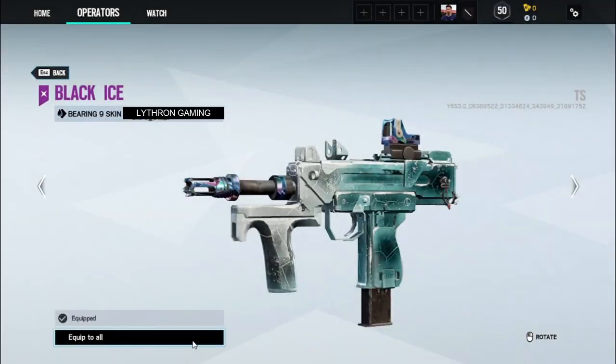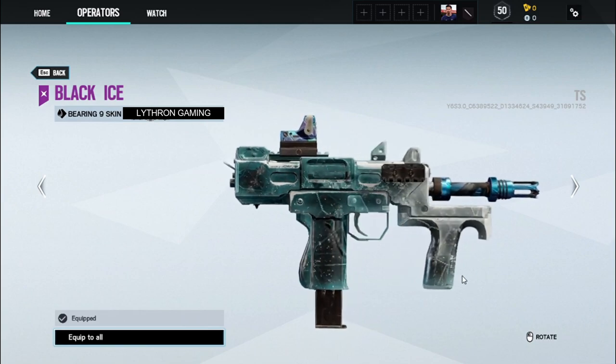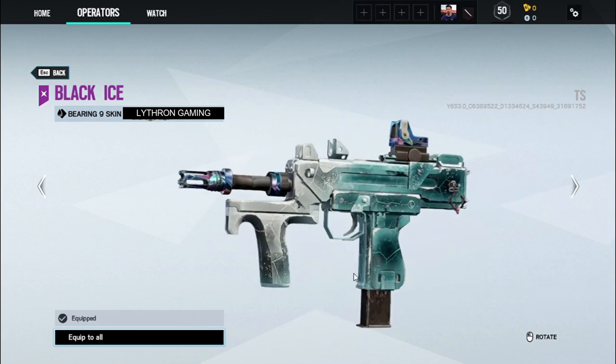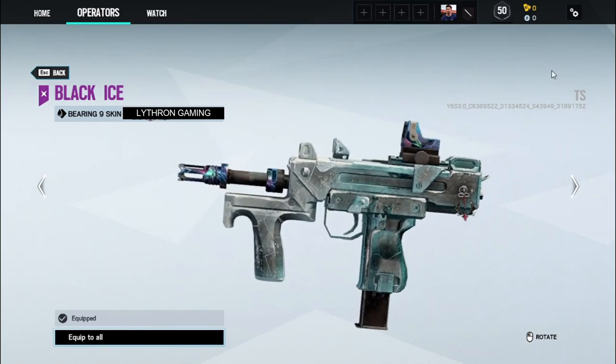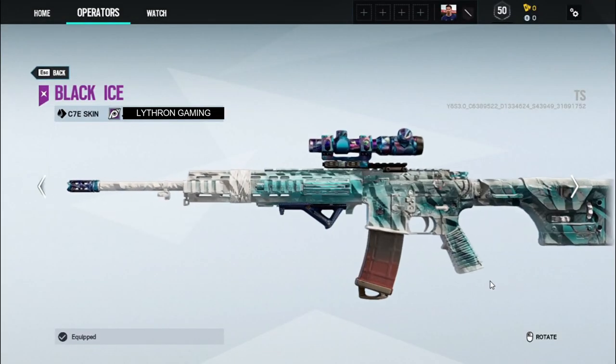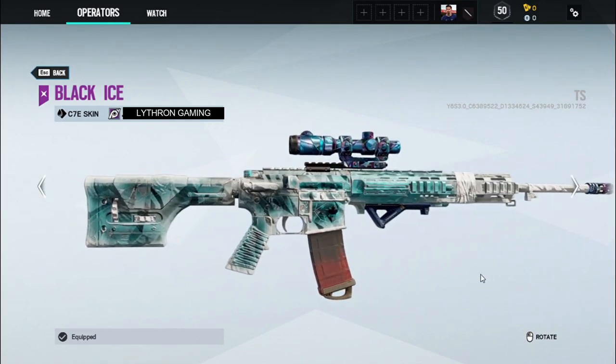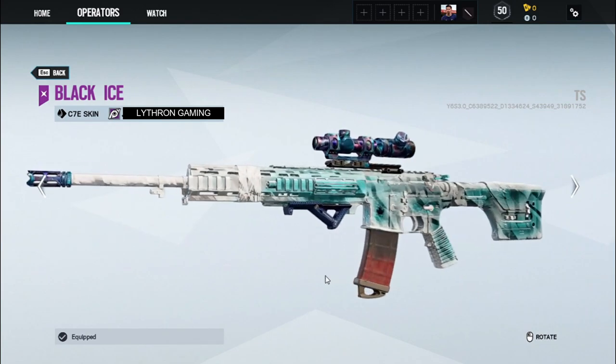They actually gave us a look at what the newly updated Black Ice is going to look like. For those who don't know, the Black Ice weapon skin was released in Operation Black Ice all the way back in year one as a seasonal skin for that season. Then they re-released it as a singular weapon skin for all the weapons it was available on in the alpha packs.